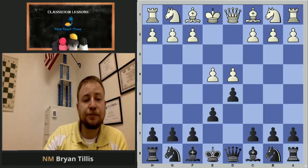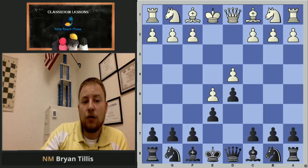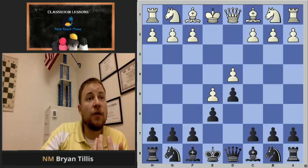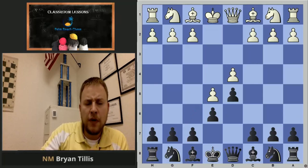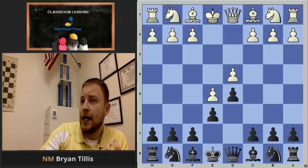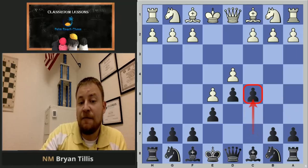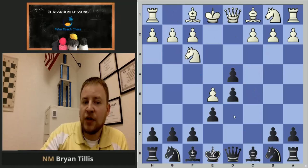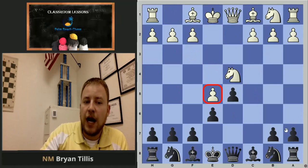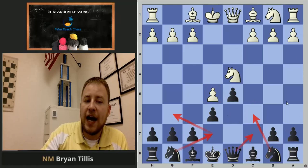In the Advanced variation, the center is locked — white has gotten some space and taken away the best square for our knight, so we need to get that knight out later and castle. He has extra space, so I need to chip away at it. I play the key move c5 to hit the center. If white plays Knight f3, I'll be able to take and that pawn is weak for the rest of the game. I have ideas like Knight c6, Knight ge7 to g6, Queen c7 — just piling pressure on that pawn until all white's pieces are defending and all black's pieces are attacking.